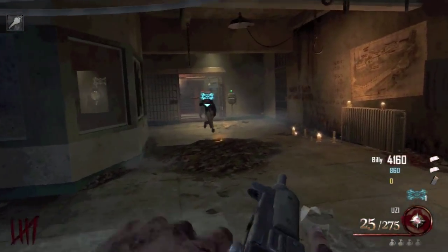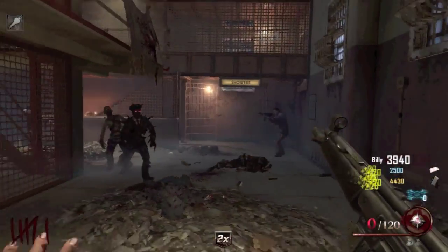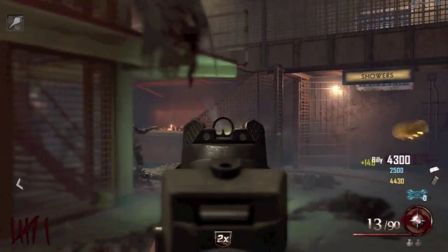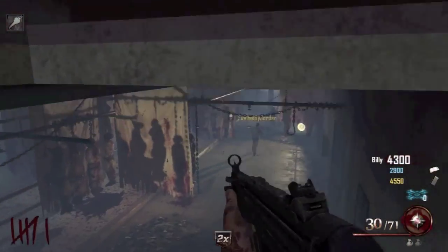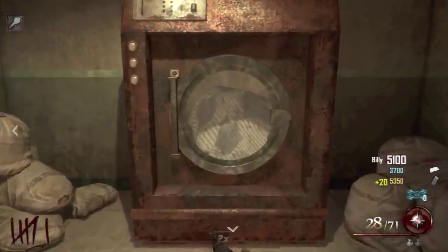To get the door open to get to the showers, you need to be in the afterlife and to the left of the zombies - there's a little portal. If you follow that through you'll get to the end, there's a power switch. Electrocute that and that door to the showers will open. Head down to the showers, which is where the washing machine is at. Use the Warden's key on that gate.